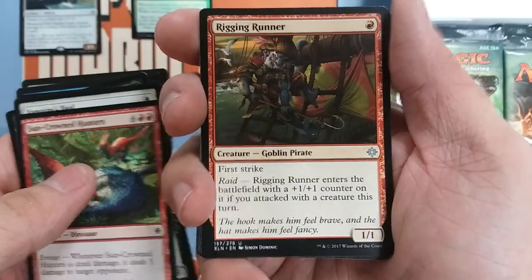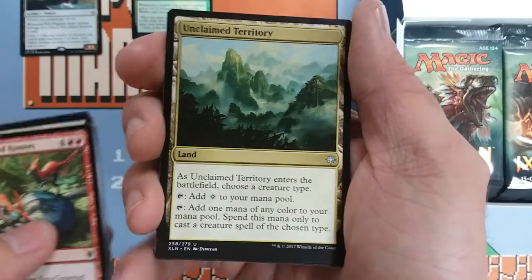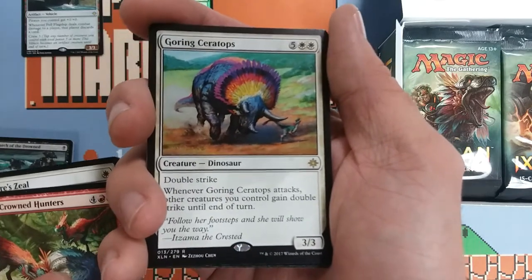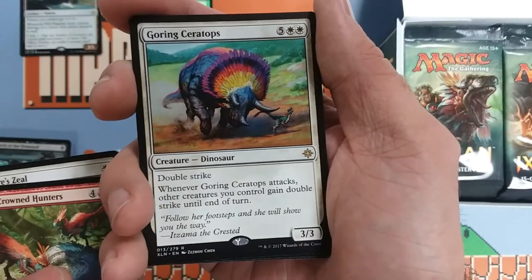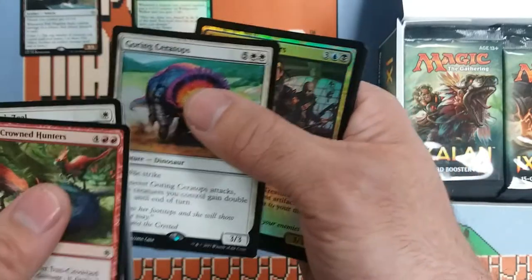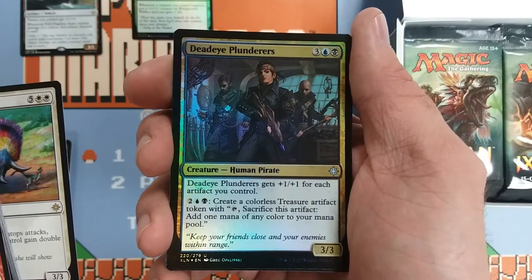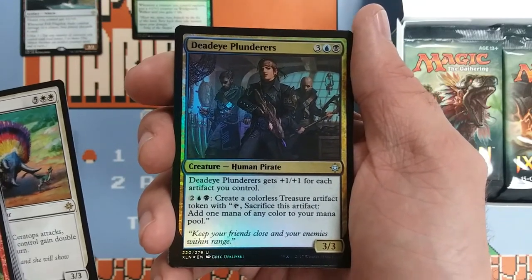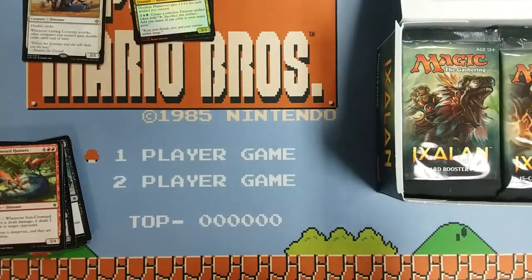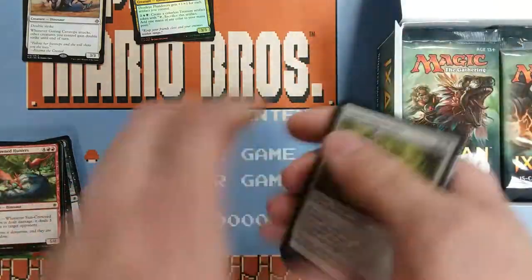Pack two gives us a Rigging Runner, Steadfast Armasaur, a multicolored land — a really dollar store version of Cavern of Souls — and the Gorging Ceratops, who is a three-three for seven with double strike, and when he attacks everybody gets double strike. And another foil, Deadeye Plunderers — gets a one-one counter for each artifact you control and you can create some treasure mana doodads. Three-three for five, probably not super playable but it's a neat little card.